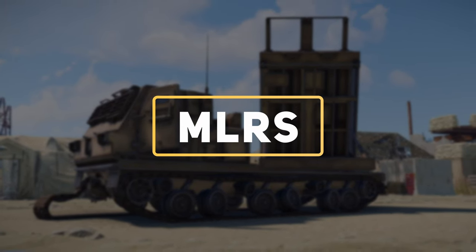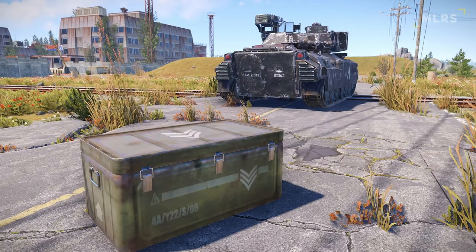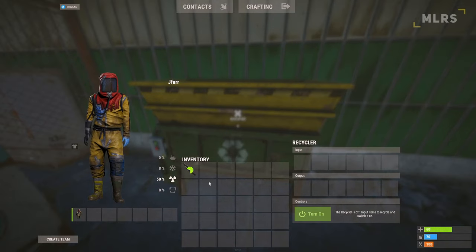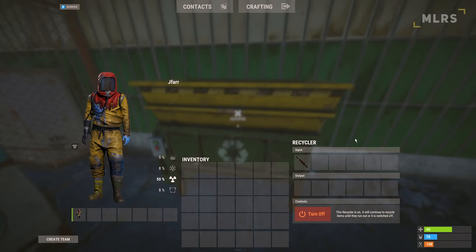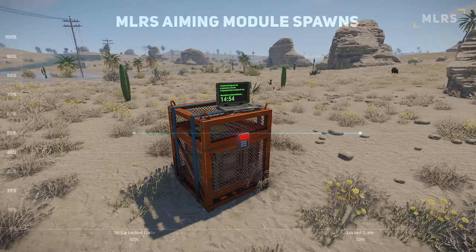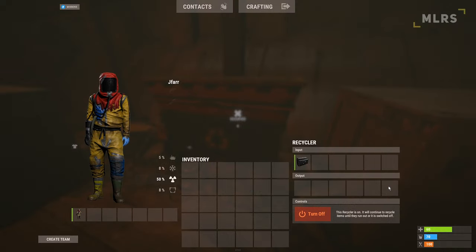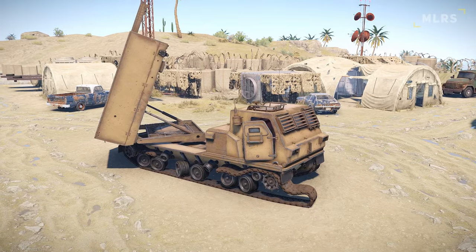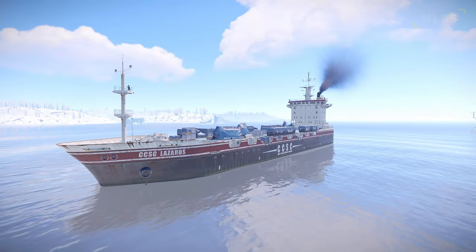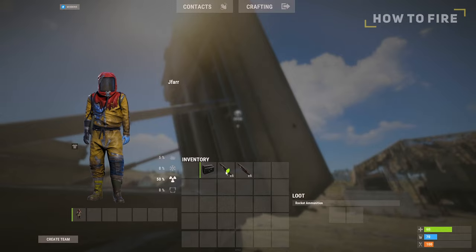The MLRS can be found in the middle of the monument, and requires you to include an aiming module and rockets in order to use. The rockets can be found within an APC crate, elite tier crate, and helicopter crate. You can also recycle them down into 100 gunpowder and 2 metal pipes. You will only need a single aiming module to fire a barrage of rockets, and it has a 50% chance to be found within a locked crate. You can recycle it down into 50 metal frags and 2 tech trash. The best locations to get the necessary components for the MLRS include the oil rigs and cargo. Once you have the components, you will want to head to the back of the vehicle and load your 1–12 MLRS rockets.